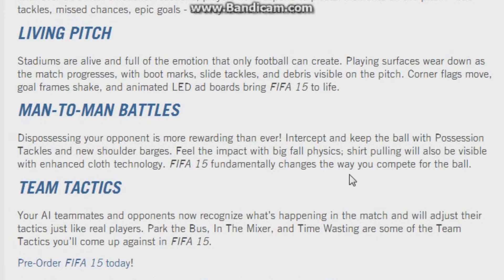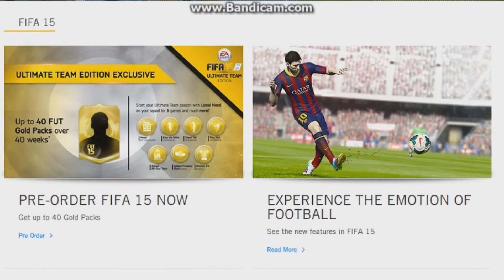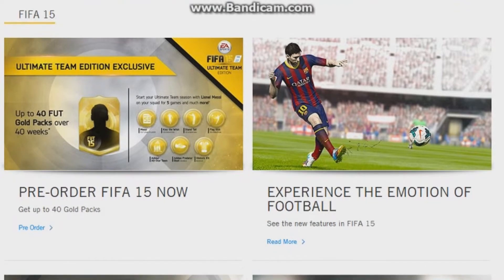Now we're going to a separate page — the main advertisement page where they show off everything in a more showcased design. There's a bit of an animation but I won't show it for copyright reasons. One thing here is: pre-order FIFA 15 now and you get up to 40 gold packs in Ultimate Team — 40 gold packs over 40 weeks. That's the basic season ticket stuff.